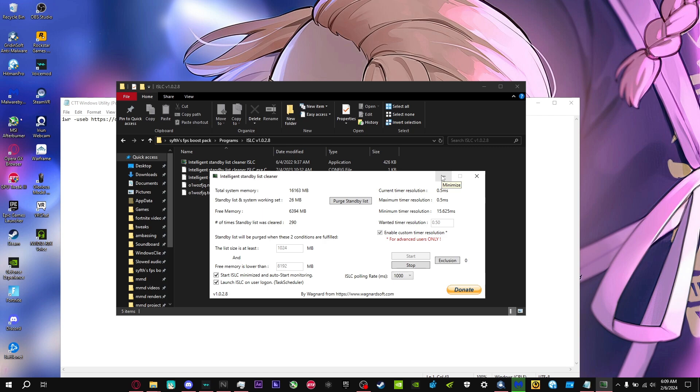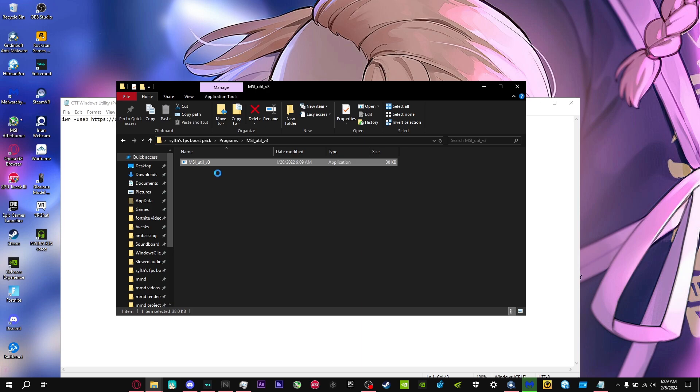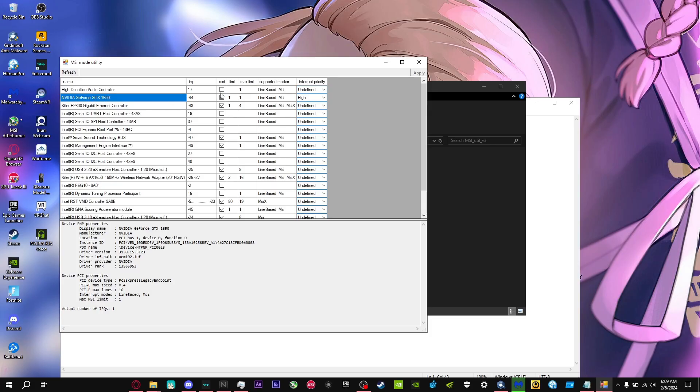For MSI Utility, right-click and Run as Administrator, then find your GPU. If your GPU isn't already checked with MSI mode, do not check it yourself — it will damage your GPU. If it is already checked, go to Interrupt Priority on your GPU section and set it to High. That's all you need to do for this one.